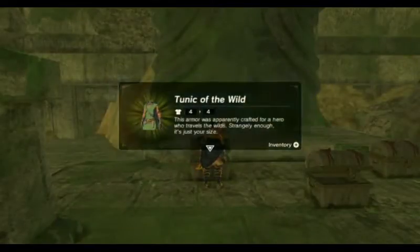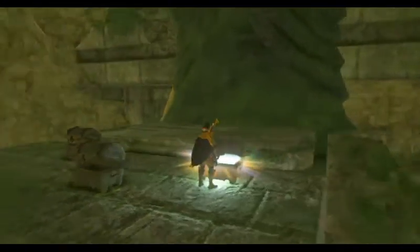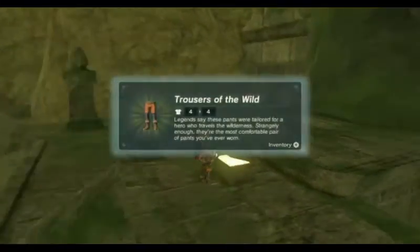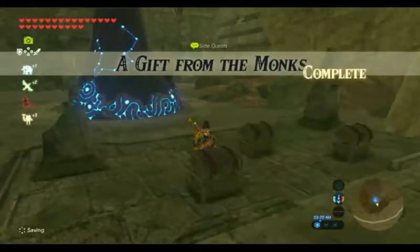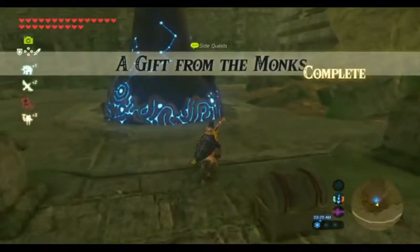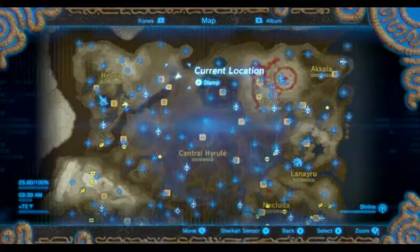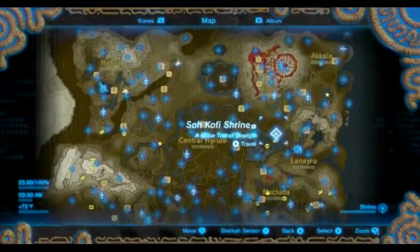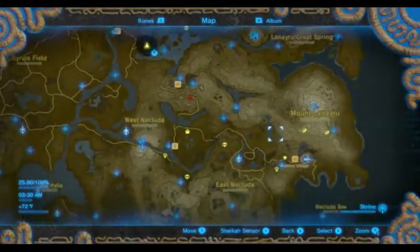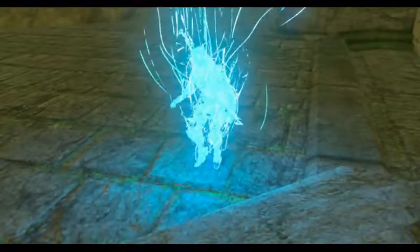And the Tunic of Wild. I think they're just as strong as the guardian armor. I don't know if you can upgrade them — I should try it. If anyone knows you can upgrade them, let me know in the comments. And there we go — a gift from the monks, complete. We got the full tunic. Now I think I'm just gonna go to my house and grab the shield and everything so I can have a complete set of Link's.